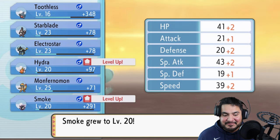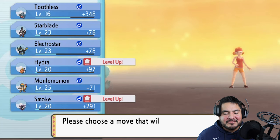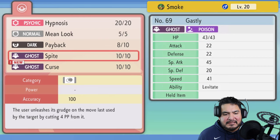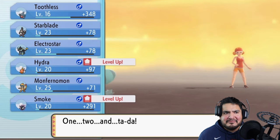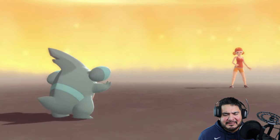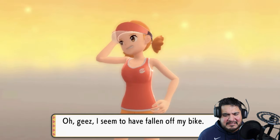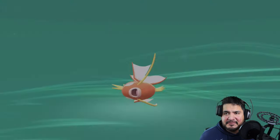Hydra grows to level 20, as does Smoke! Smoke wants to learn Curse — Curse is a good move, you just have to use it properly. We're going to take away Spite, because we're not much of a PP cutter. And our defense has fallen off our bike, throwing up the peace sign — it's Digimon evolution time!